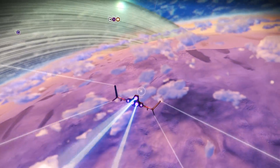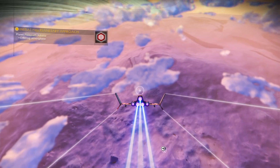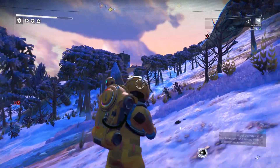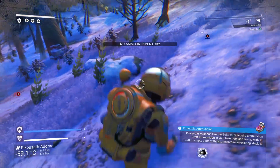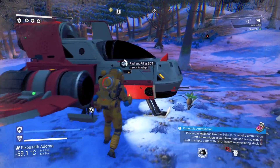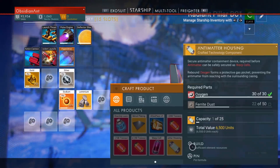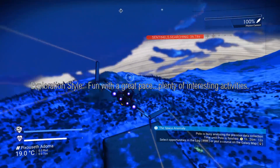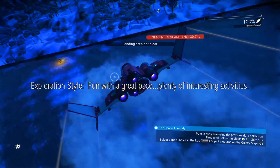Ultimately though, it does have to be admitted that it doesn't take too long until you feel you're seeing variations on the same things. Whilst there is indeed a good number of different planets, once you've seen a few ice worlds for example, you'll notice the similarities between all ice worlds. The same story goes for animals and plants, but that is the nature of the building blocks that comprise No Man's Sky's procedural generation. Whether or not you'll personally find this a limiting factor will certainly be very subjective, but it's certainly helped by the pace of the gameplay, which is far faster than that of Elite Dangerous. This means that with No Man's Sky you'll always be on to the next thing before you've had too much time to think about it, and this really does help keep the exploration fresh.